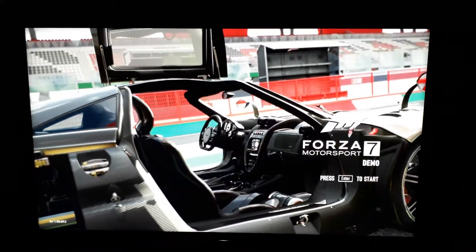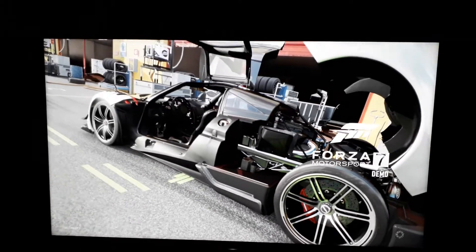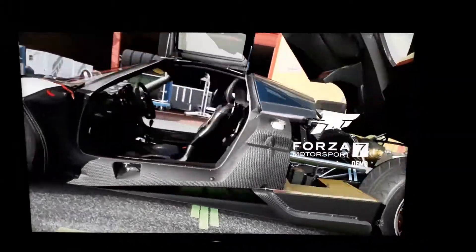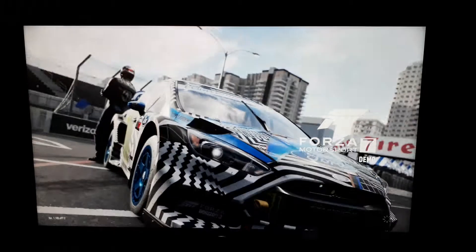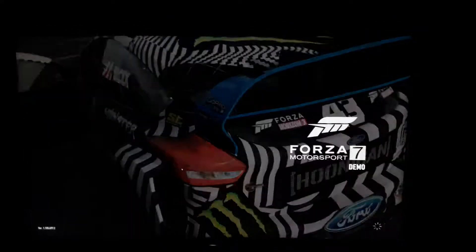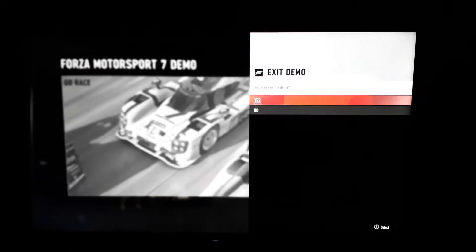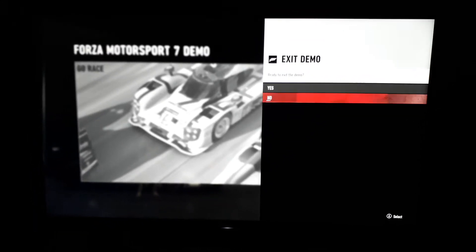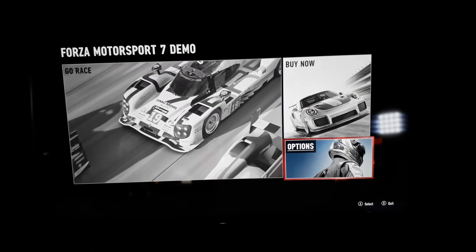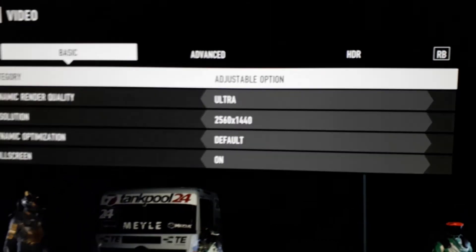Now I have booted up the game with the Windows HDR enabled. Let's wait till this loads. Now, if you go to Options — Video Settings — you should see HDR options.